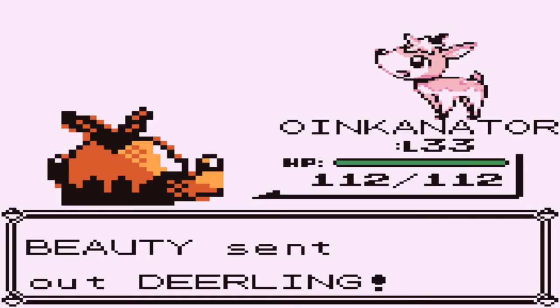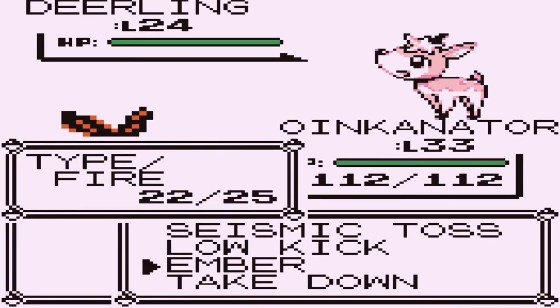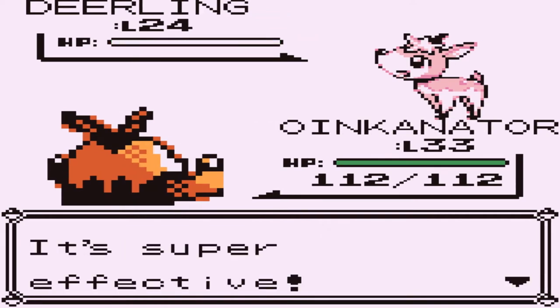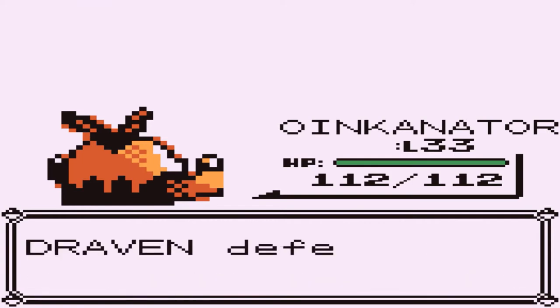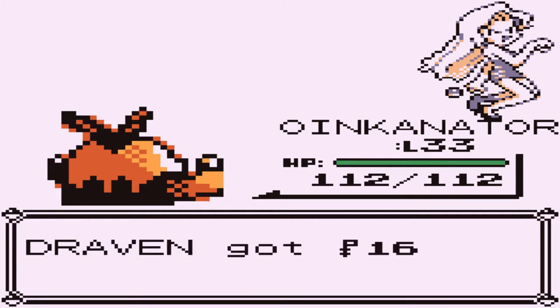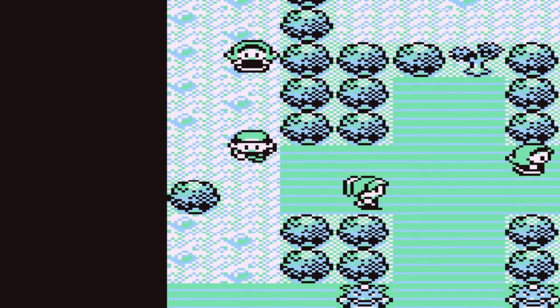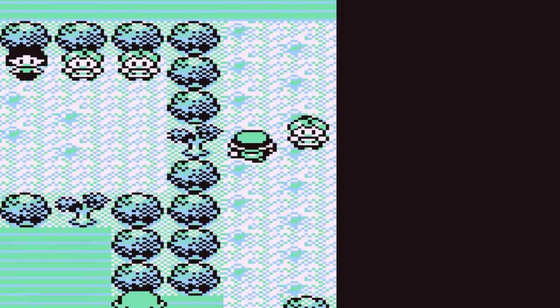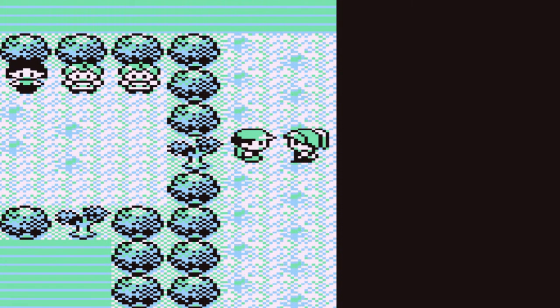Beauty coming out with another Deerling. Let's continue — let's press that battle button and go with Ember attack again. Gone like the wind, and good old Draven wins again. So that's another one down, and we've got about four more to go before the gym leader right here.